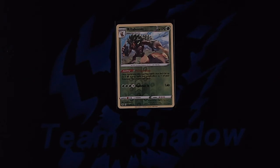The last status condition is poisoned. When your Pokemon is poisoned you use a status marker that says poison on it, like this one right here. During the cleanup step, if your Pokemon is poisoned you're going to put one damage counter on your Pokemon.